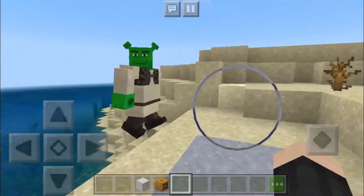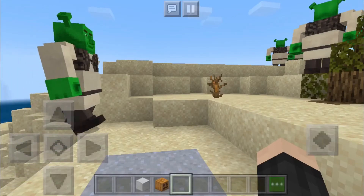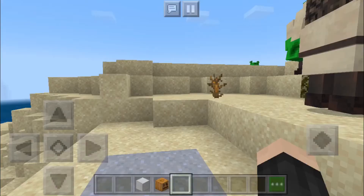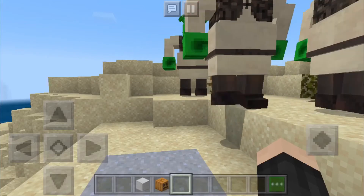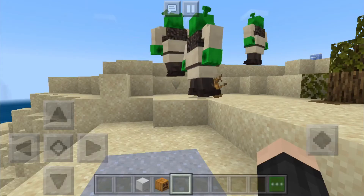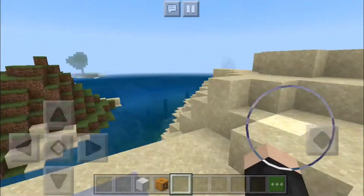Before this video ends I want to mention something. I just got a sponsorship with a really cool company called Rogue Energy. They're a new energy drink kind of like G Fuel. They have tubs of their energy drink powder, shakers, and all sorts of cool stuff on their website. I'll leave a link in the description. They sponsored me and I get to give you guys a code for 10% off any of their products. I'll display my code on screen right now — if you're interested go check them out. I think it's definitely worth your time.